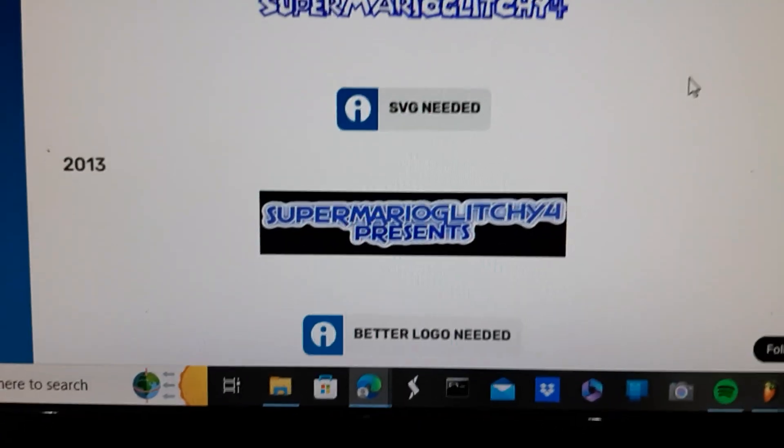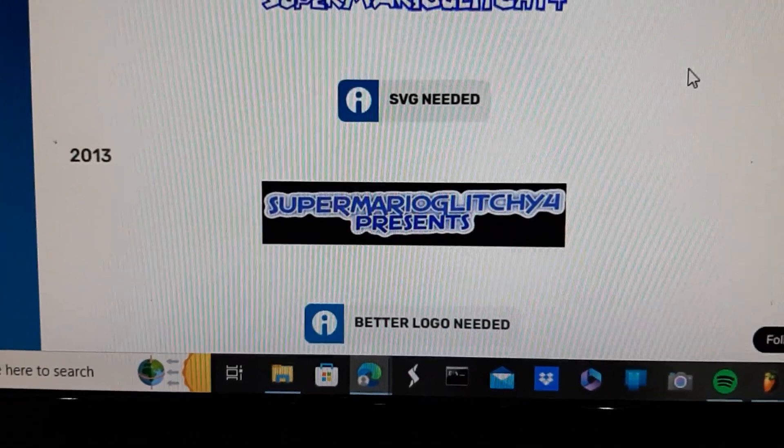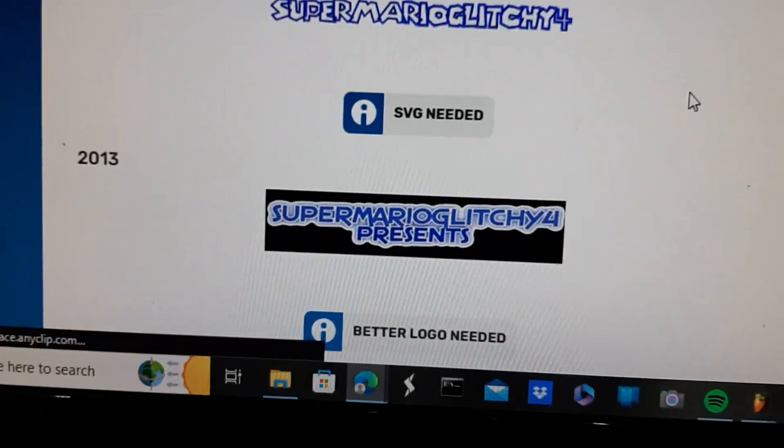2013: we have the words Super Mario Glitch E4 in blue text with a blue outline, and then some white drop shadow outline applied to it.